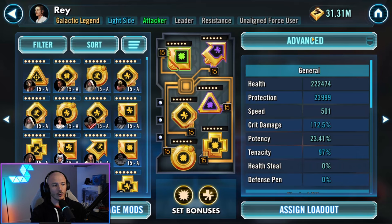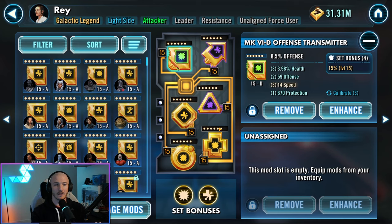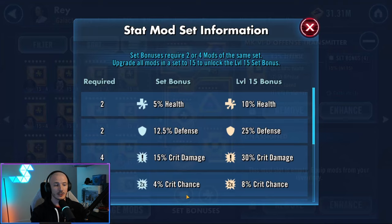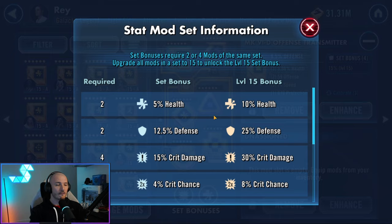When we look at Rey over here, we've got two healths — that means one health set bonus is active — and four offense sets. Offense sets are a four-set bonus, so you need at least four mods of the same offense set to achieve the bonus. The basic bonus gives you 7.5% offense. But if all those mods are also level 15, you get the maxed-out benefit — 15% offense. It's double the benefit just for having every single mod at maximum level.